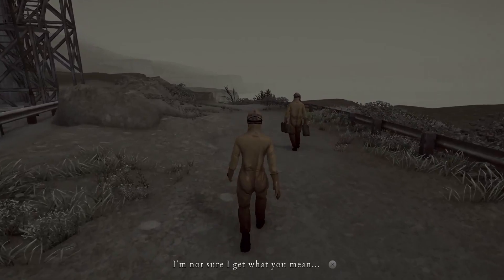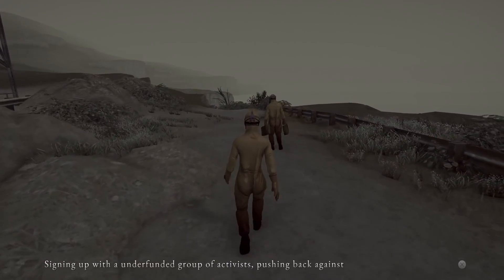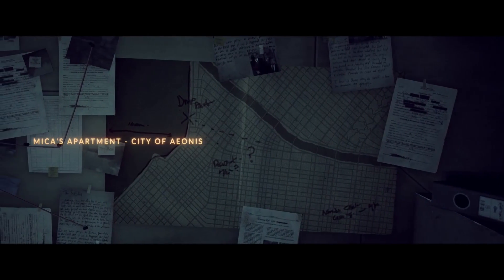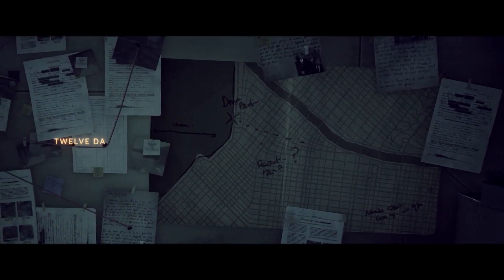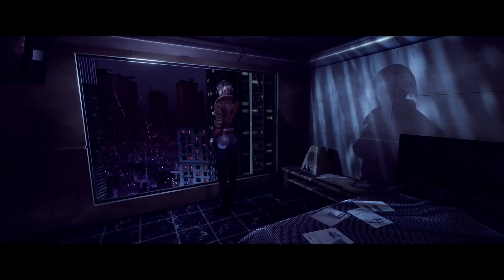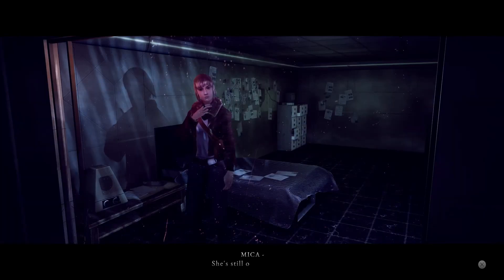Hollow Body is a third-person survival horror game set in a dreary abandoned British town, shrouded in mystery and brimming with nightmarish creatures. The game's aesthetic immediately invokes memories of PS2 horror titles, Silent Hill 2 being the most obvious influence, but this game isn't just a carbon copy. While its inspirations are clear, Hollow Body brings some fresh thematic elements and design choices that feel real and lived-in.